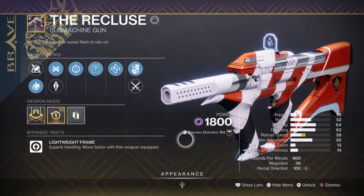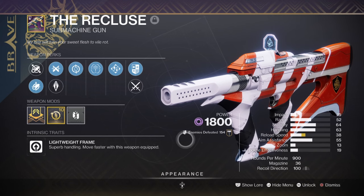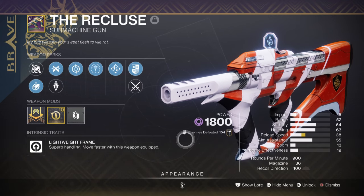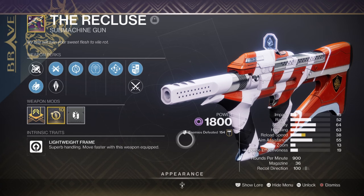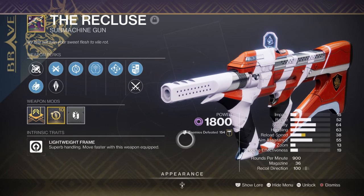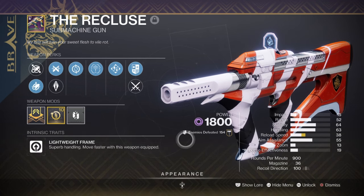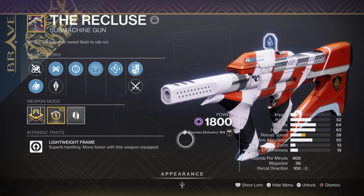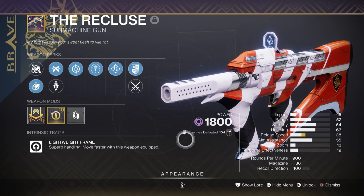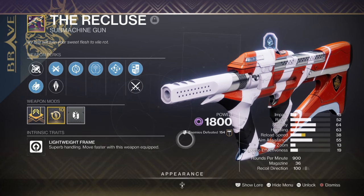For weapons, I'm using the Recluse with Target Lock and Feed and Frenzy, although any Void weapon is viable here. While its signature perk was more iconic as a throwback to how powerful the weapon once was, it isn't as powerful as it used to be. Target Lock gives a damage boost the longer you stay on target, and Feed and Frenzy fixes this weapon's poor reload speed by quite a bit. I've found this to be quite effective against minors and majors and would recommend it for quickly reacting in most fights.